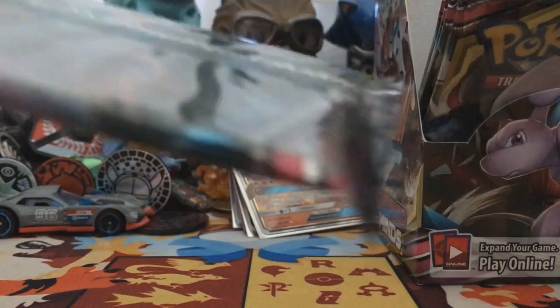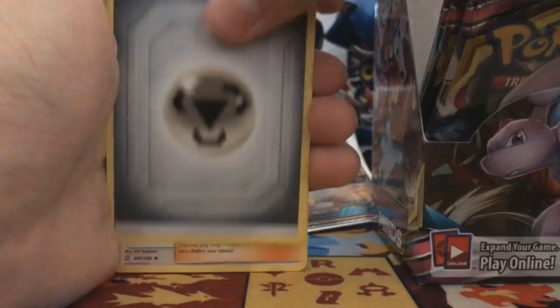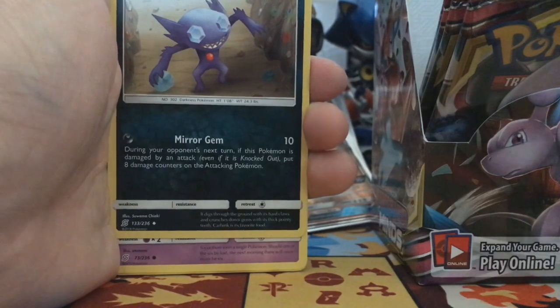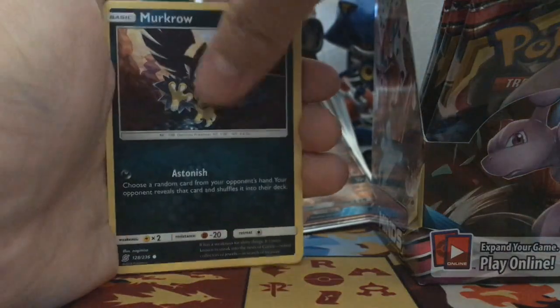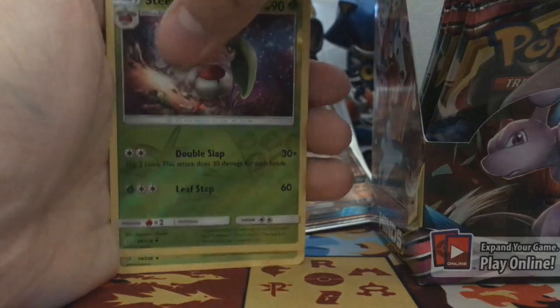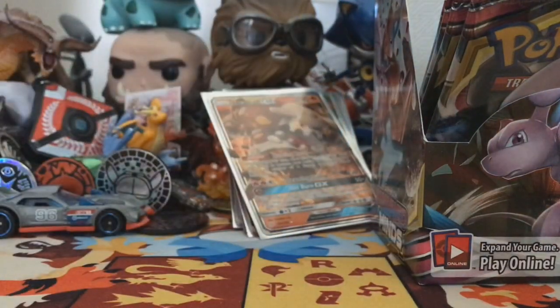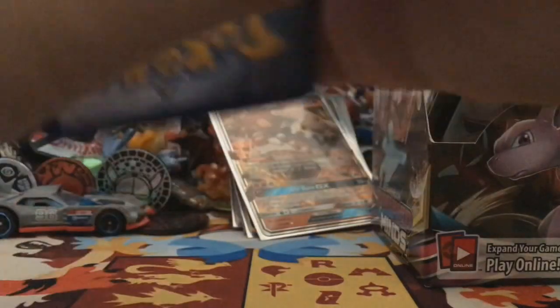We have six packs left from the 36. Here's the code card — I feel like it's unfair not to give them. Energy, Hapu — I don't think there's a full art Hapu actually. Sableye and Tyranitar GX — I actually have that in its Japanese form as well as the alternate art, because I got the box from over there. A Mangoose, and yeah I feel like I don't really need that card.